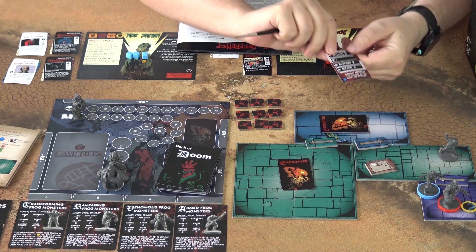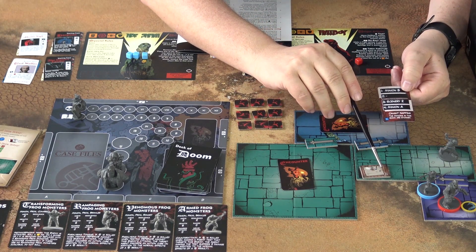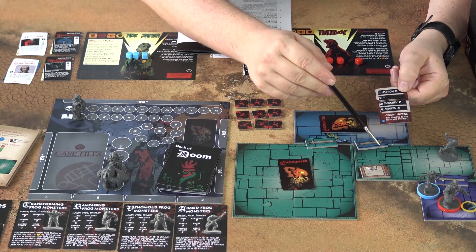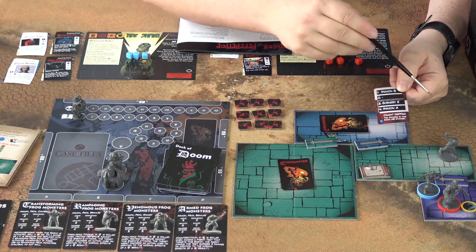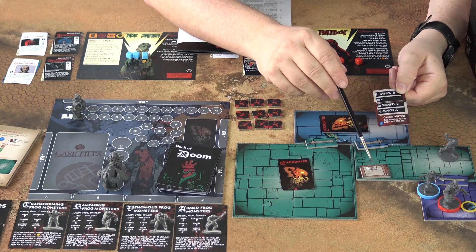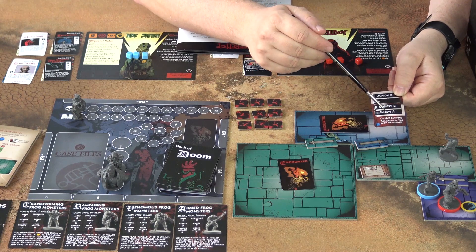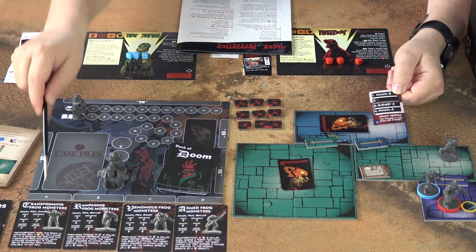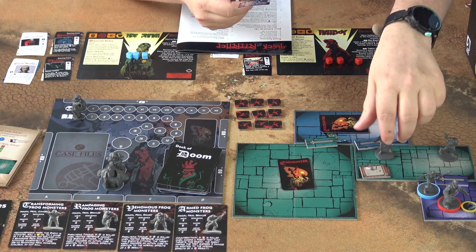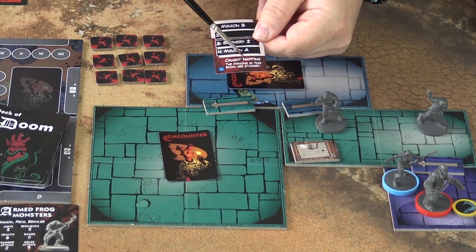The number on the scenery is important because it represents the size of the scenery, and it has effects: you can throw the scenery, enemies can crash into it, and they can also hide behind it. So it does play a role. Slot four is Minion A — the transforming frog monster.